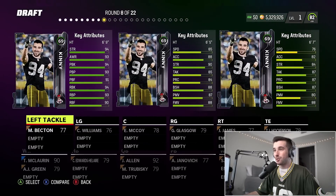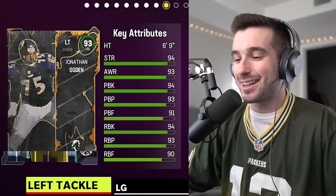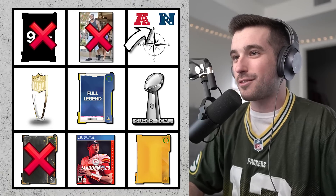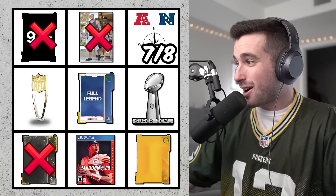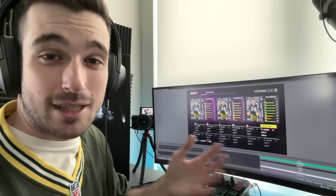Next I've got a left tackle — these stats are insane, all bright green. Six-foot-nine, 94 strength, 93 pass block — that ends up being 93 overall Jonathan Ogden, who's also an All-Madden player, crossing that off our bingo. He's from the Ravens, which is an AFC North team we hadn't done yet, and he won a Super Bowl, crossing off our Super Bowl trophy box. By the way, I'm recording using OBS software with cover-ups, so the cards you see are actually what I'm seeing.